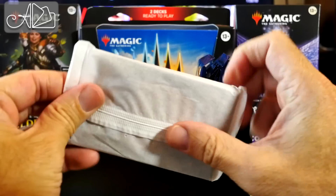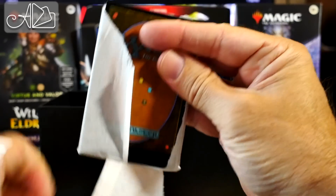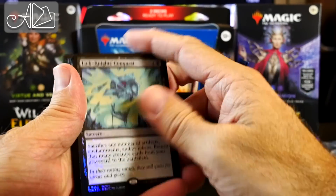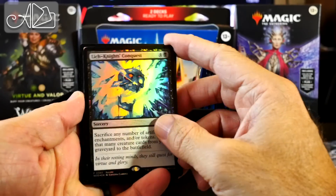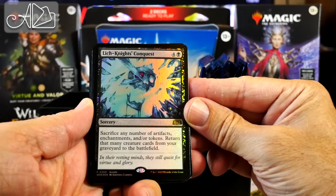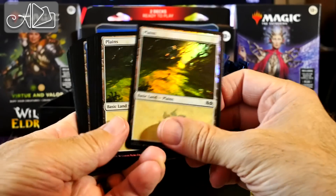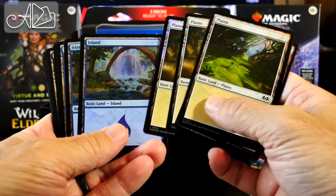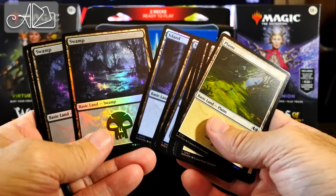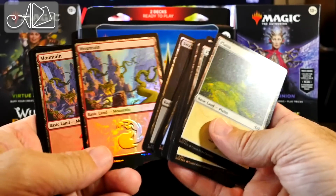Here we have another package of guaranteed cards that should be in every bundle. We have a foil copy of Lich Knight's Conquest. And now we have foil basic lands. These all look really cool. I love the basic lands, especially the purples and the greens — those colors really seem to pop on these.